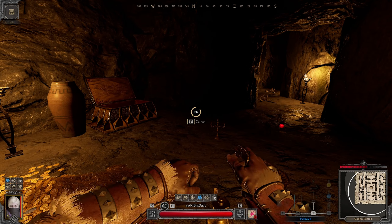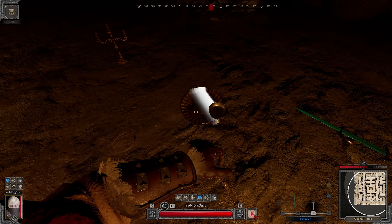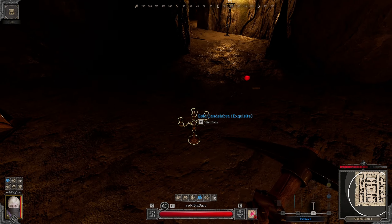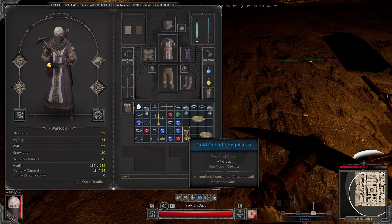Depending on how lucky you are with the crate breaking method, you should be making anywhere from 400 to 700 gold per run.